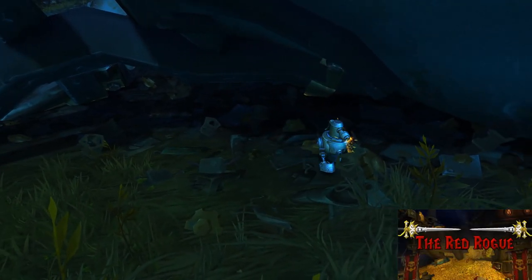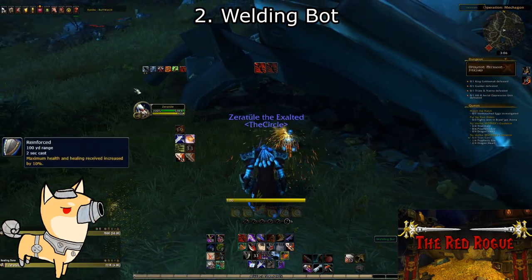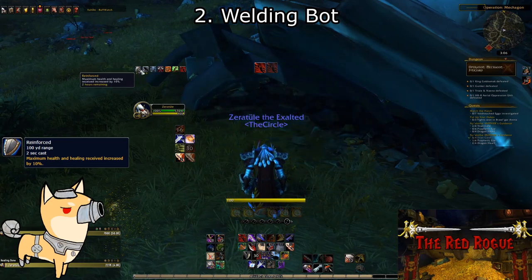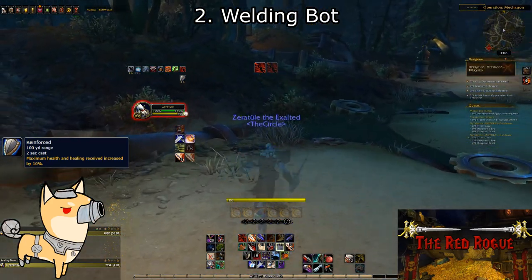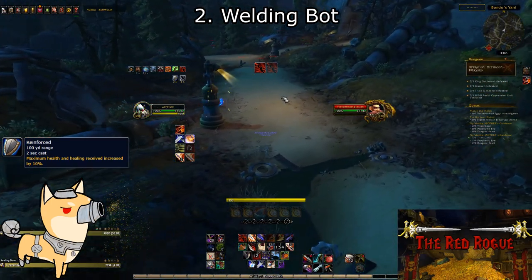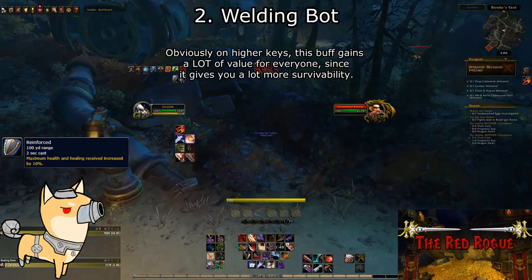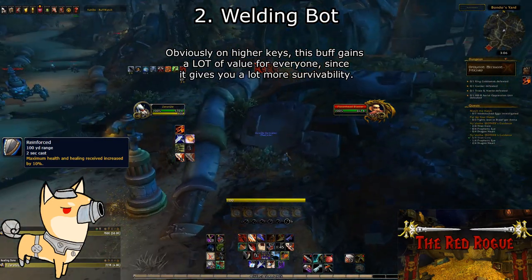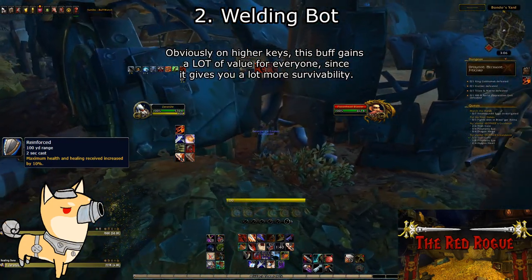Next on our list is the Welding Bot. You'll know him by the sparks shooting out of his little face hole. This one will give you the buff Reinforced, which increases your maximum health by 10% and the healing you receive from all sources by an additional 10%. Naturally, the first one should go to the tank, as it's kind of beneficial for the meat shield to have a little more meat on him. On top of that, if they're running Twilight Devastation as a corruption, your tank will be doing even more damage with those sweet purple death tornadoes. After your tank has this one it's basically a free-for-all, unless someone in your group always gets hit by things or could use a little extra help. And remember, if you die after grabbing these you have to get them again.